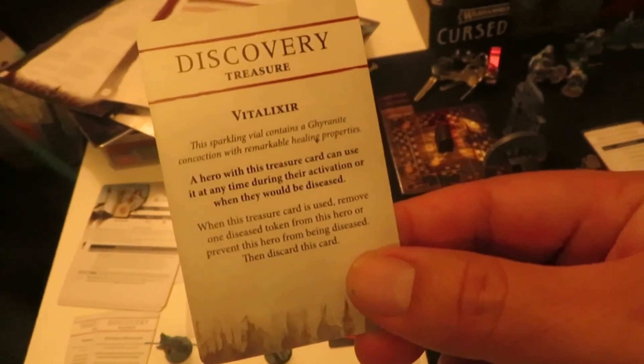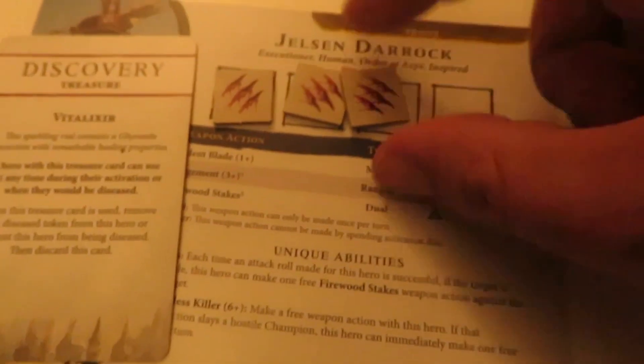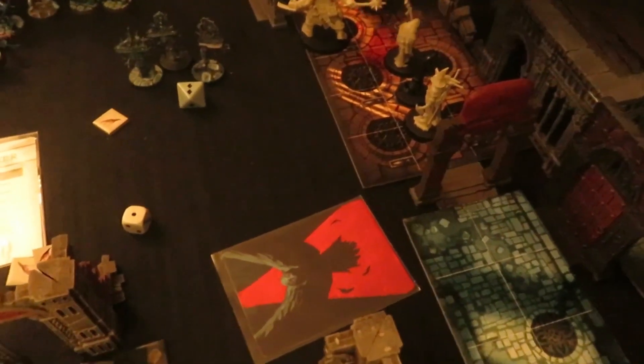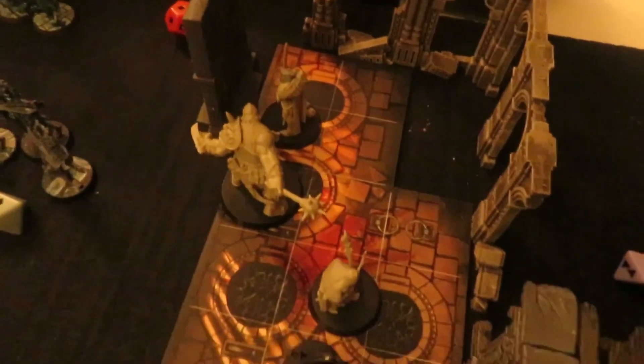When this treasure card is used, remove one disease token - oh, useless. Nothing for healing, not doing very well. Come on - let's get it on with Imelda. She is going to head all the way up - I think it's a bad idea though, because I think we're gonna have to head back soon.